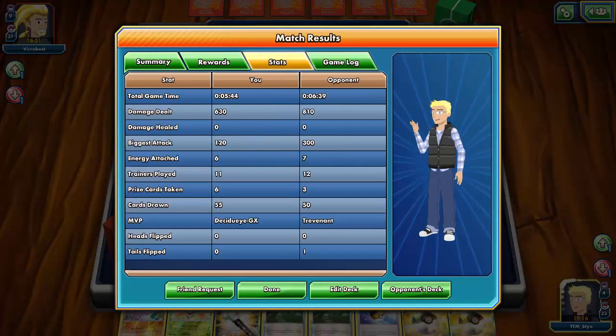Somehow, Gliscor was able to come through and do enough damage to secure the game. There's my Field Blower — it wouldn't have done me much good, but somehow Gliscor beat a Trevenant Vileplume deck. That was a pretty interesting version of it, but we're able to come through and take the win. Guys, I apologize that this is a shorter live — I'm very pressed for time today — but I still wanted to bring you a deck. It's awful but kind of cool. Like, comment, subscribe — Sticks signing out!